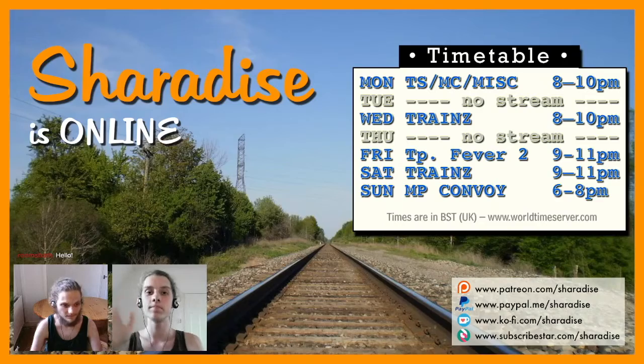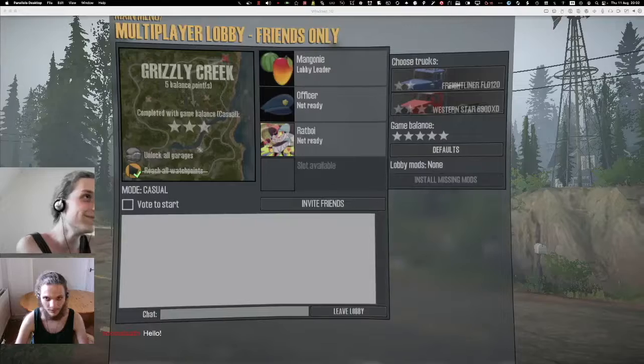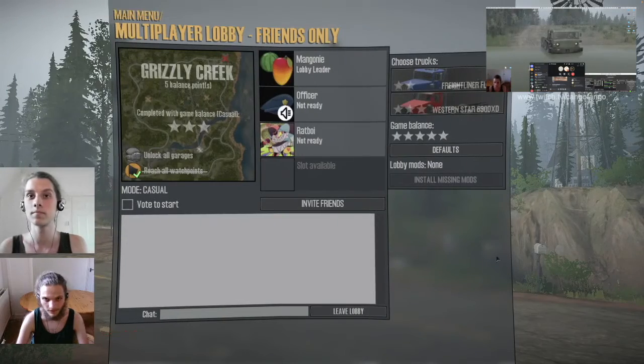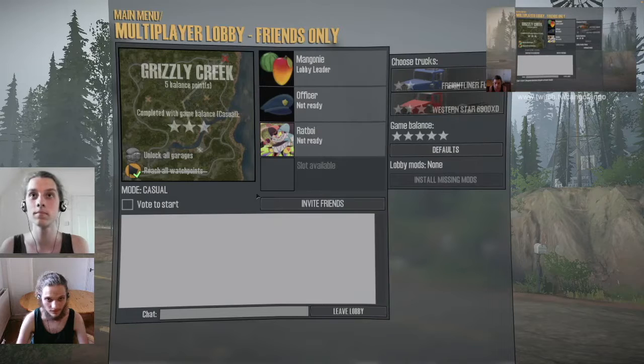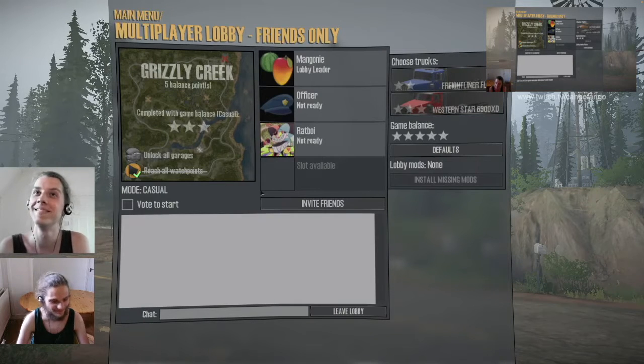Hello, welcome. Like I just said, this is a bit more MudRunner. So there are three of us here. Kango, who are you? I'm Kango Fango, welcome. Emi Chu, who are you? I am Emi Chu, hello.